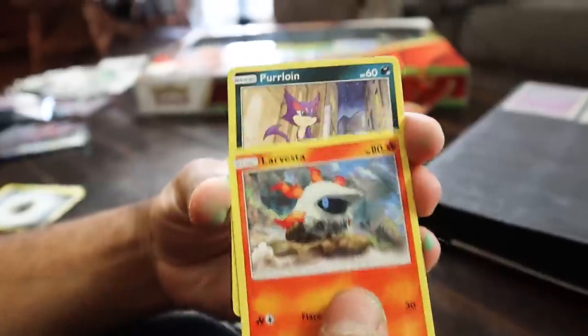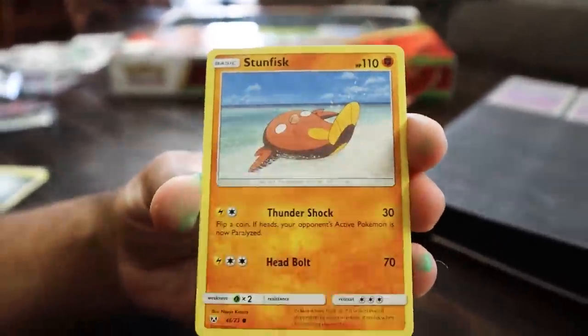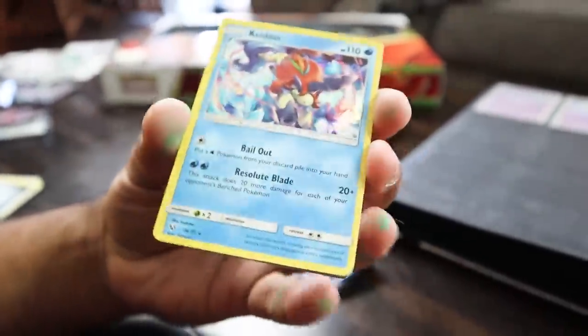Litten, Larvesta, Purloin, Minen, Stunfisk, Energy, Caldeo. Come on. On this channel I've had such astronomical luck that there had to be a point where I'm like, okay, you're not getting anything for a minute here — and then we'll get some astronomicals again. Quelfish, Shroomish, Litten, Larvesta, Purloin, Energy, Yveltal. I have seen you too many times to count.